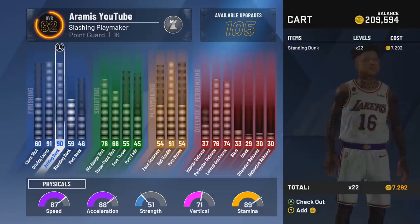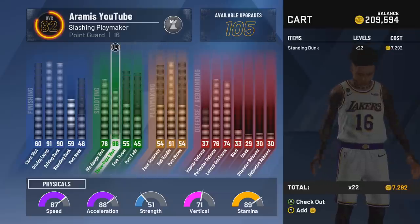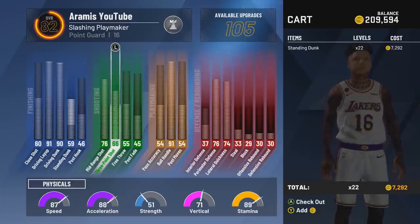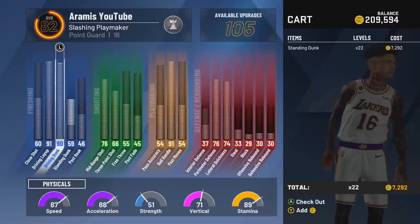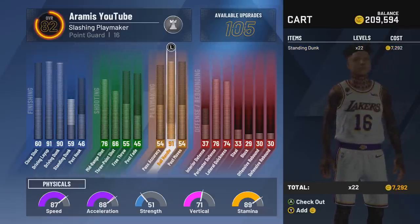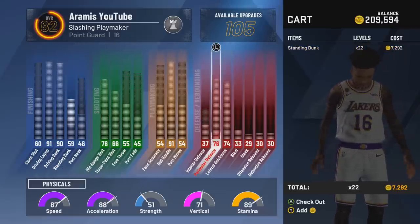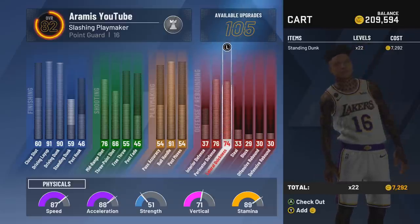Once you get it to 99 or 99.9, this build is basically a pure slasher that can shoot from three and be super fast. With hot spots and jump shot boosts you should shoot consistently. At 99 or 99.9 you'll have like a 95 driving dunk, a 71-72 three-pointer, 96 ball handling, 80s in perimeter defense, and close to 80 lateral quickness — so it's a pretty good defensive build too.